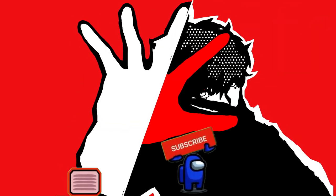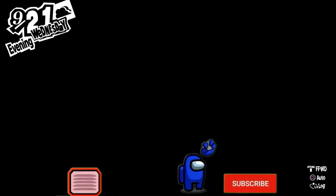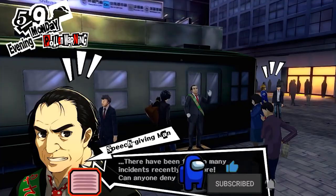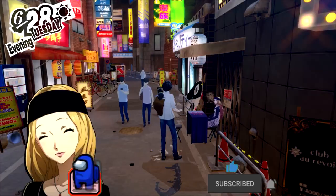The next step is to make sure you rank up the right confidants to maximize your earning potential. There should be five you're focusing on: Ryuji because of Instant Kill, Yoshida, Hifumi, Futaba, and Chihaya.